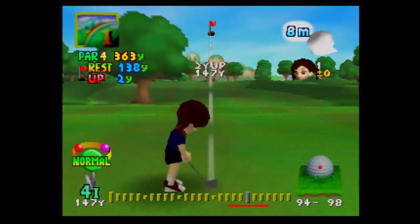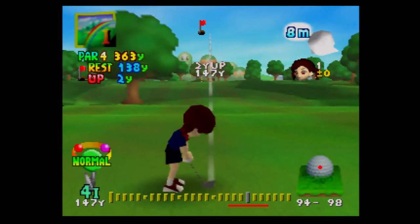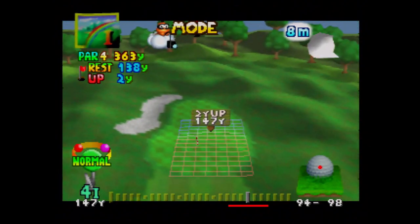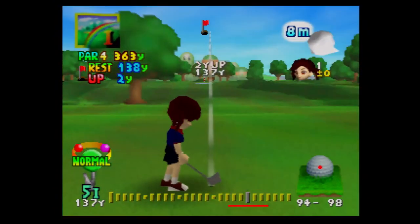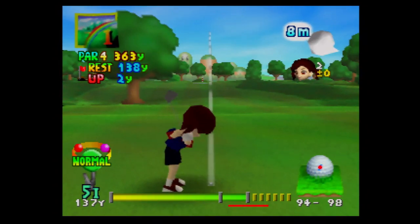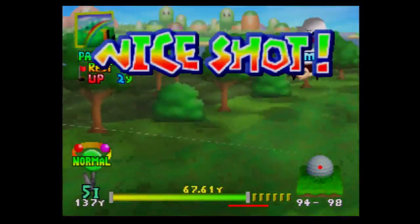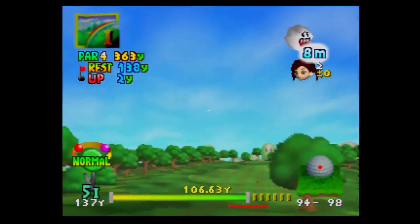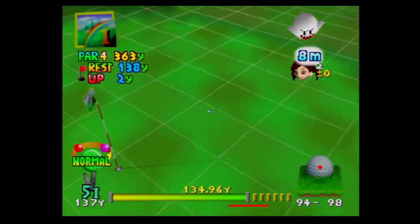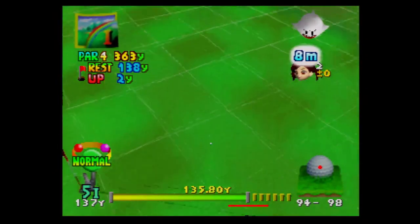You want to fill both bars. This next shot is 2 yards up at 90-94%, so it looks like we'll use a lower club — a five iron — because I think the four iron would overshoot it. And we actually got it close to the hole.